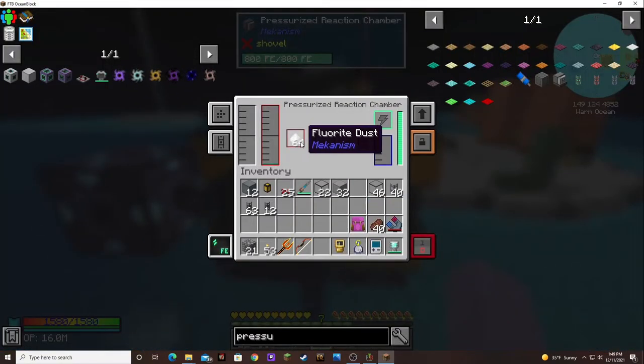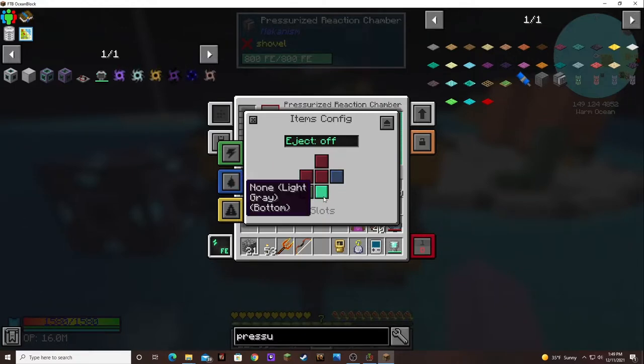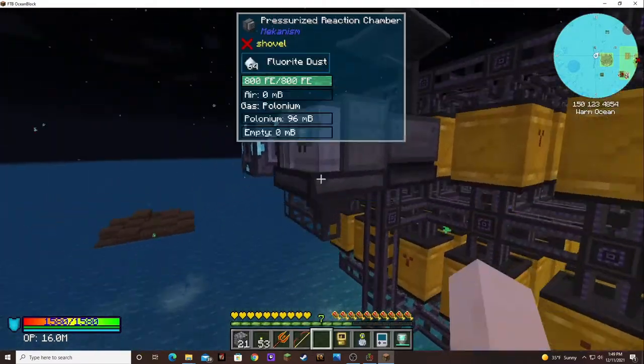This is already configured to come in. Items come in through the left, and we want it to go out the bottom, not that side. And we do need to give it power.